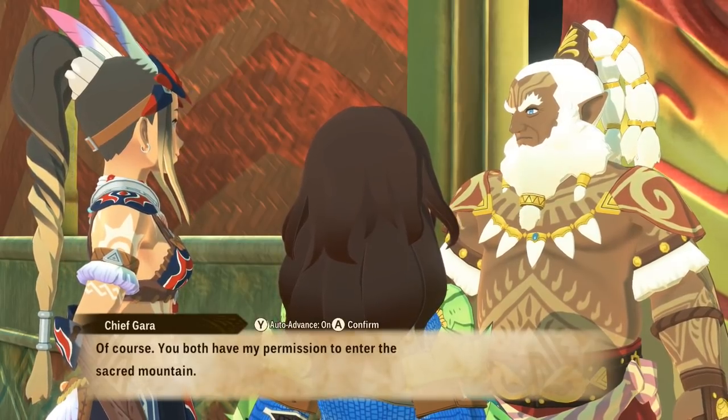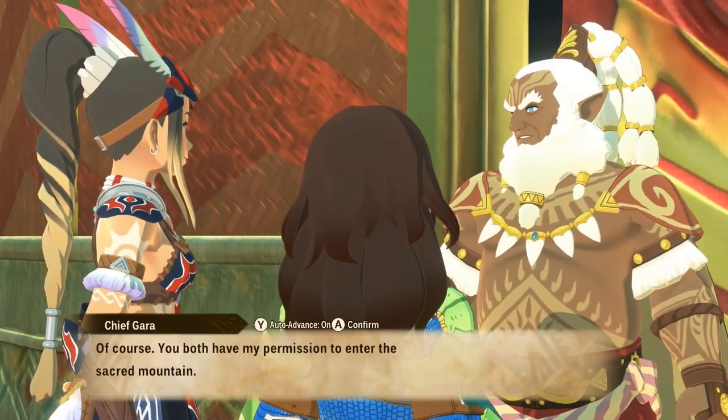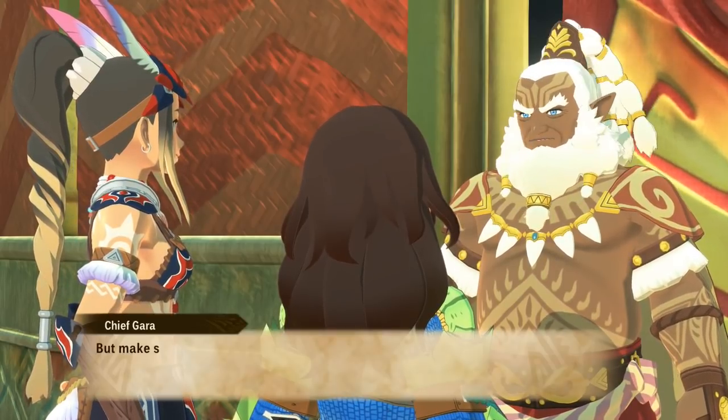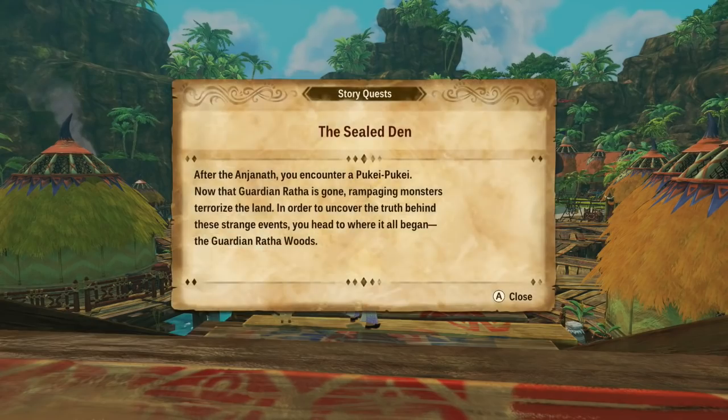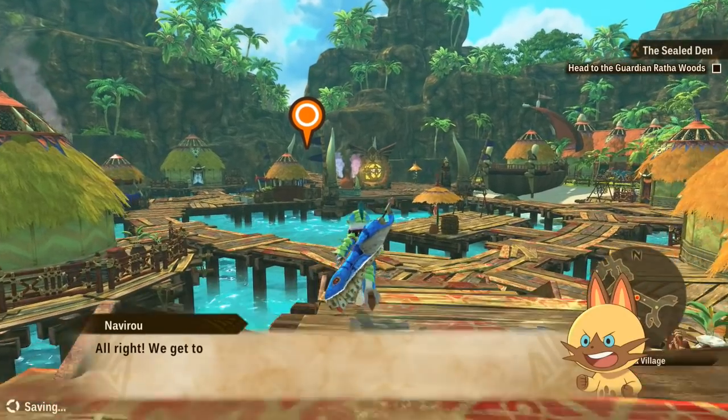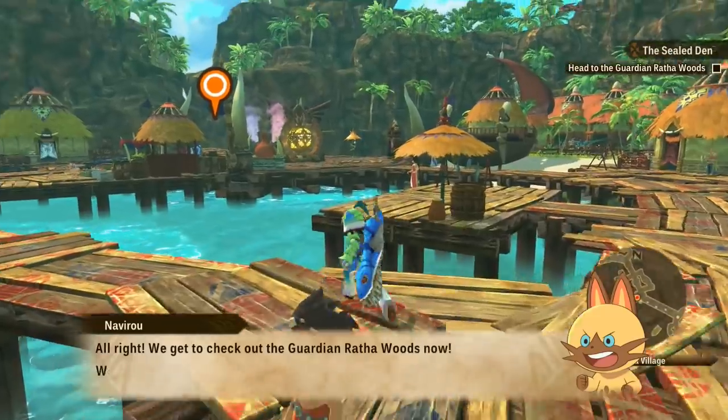Living under the protection of guardian ratha really made a big difference. We should investigate the guardian ratha woods - that's where all this started. Of course, you both have my permission to enter the sacred mountain, but make sure you're ready. After the anjanath and the puke puke, now guardian ratha is gone and rampaging monsters terrorize the land. In order to uncover the truth behind these strange events, you head to where it all began - the guardian ratha woods.